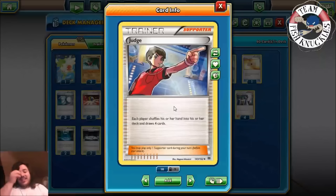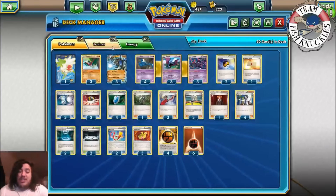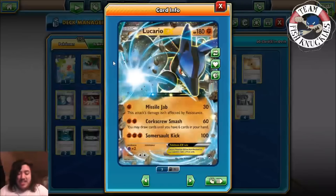Next up is Judge, and this is why I like this deck a lot better now. Judge has each player shuffle their hand into their deck and draw four cards. It's not crazy disruptive on its own, but if you're constantly using Judge to put your opponent's hand down to four and then take a knockout on their EX Pokémon, they might be in trouble. And since you played Judge, you can just use Corkscrew Smash to fill your hand back up — that's the combination I like in this deck.